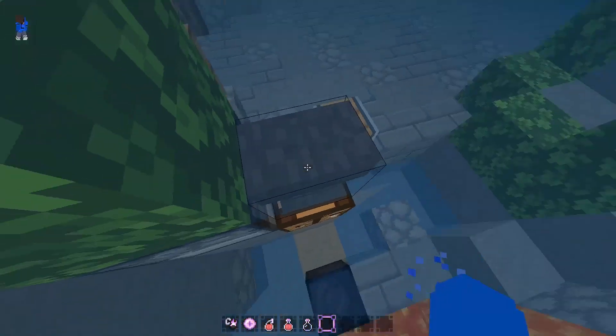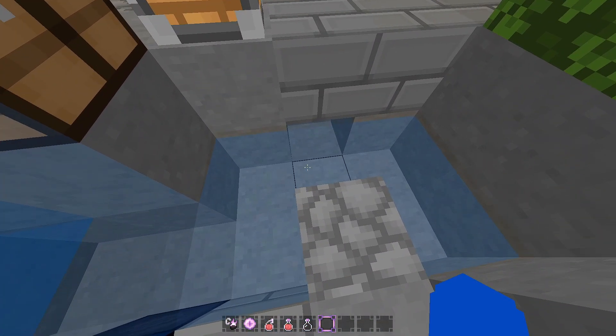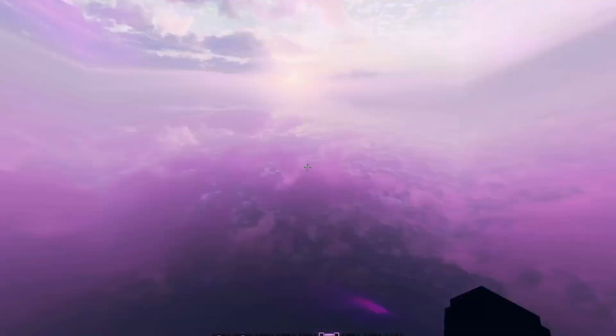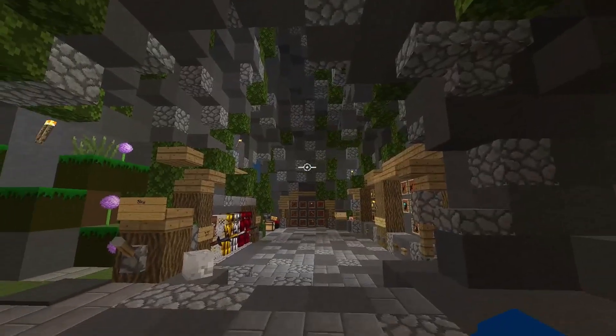The lava and water are clean — they made water so clean with no unnecessary particles, nothing like that, which is amazing. The sky looks like heaven, which is cool.